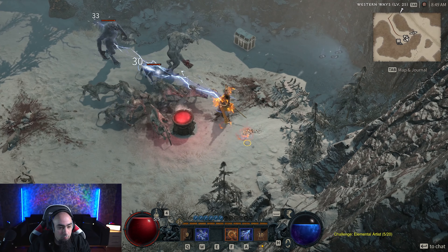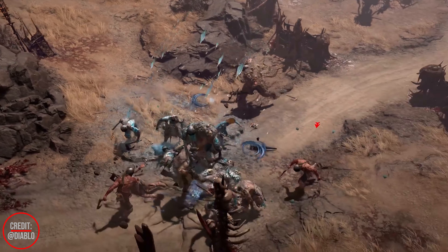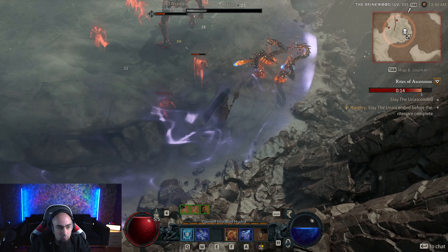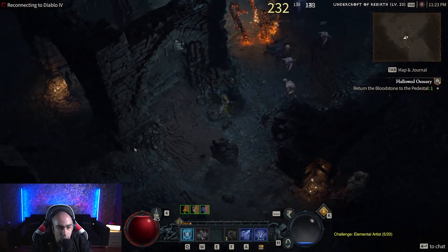Then we have the Sorcerer. The Sorcerer is a powerful caster who specializes in elemental magic. They can rain down fire and ice on their enemies, summon powerful storms, and even teleport short distances. Sorcerers are a great choice for players who want to deal massive damage from a distance.